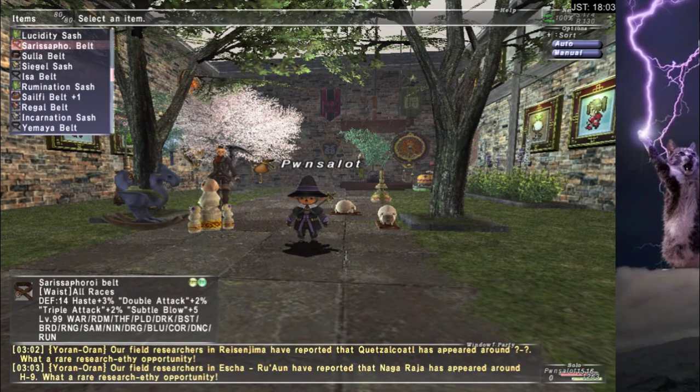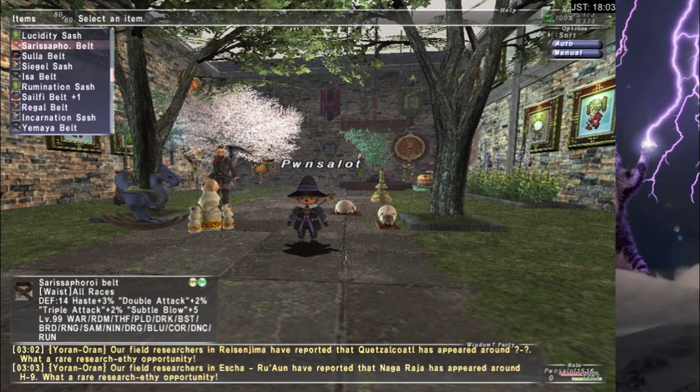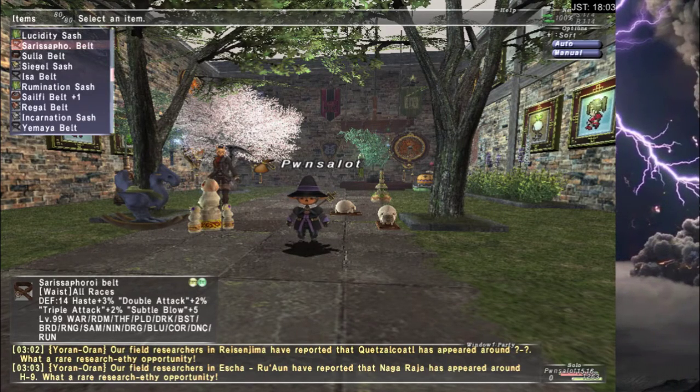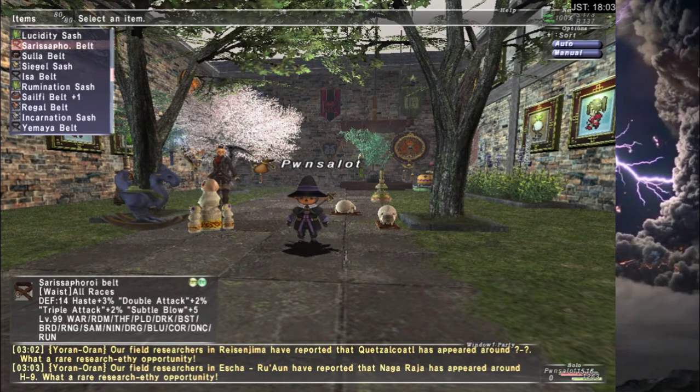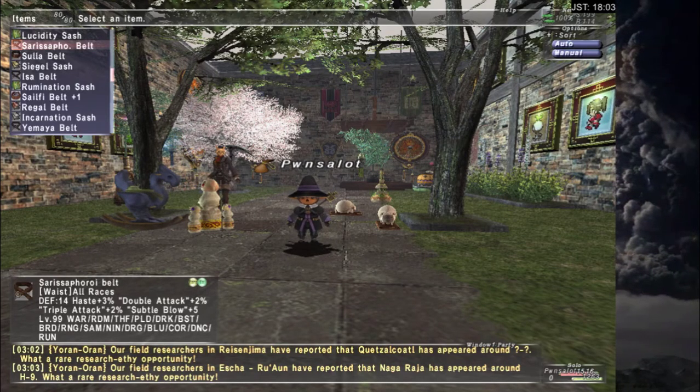Ristoforoi Belt. This is not that hard to get, and it has a lot of stats on it that can do a lot of things, but it does fall off just like Lucidity Sash — there's just better things that you can get further down this list. But for where you're at right now, if you're coming back to the game, this is a really good return piece. There's just so many things you can do with it on so many different jobs.